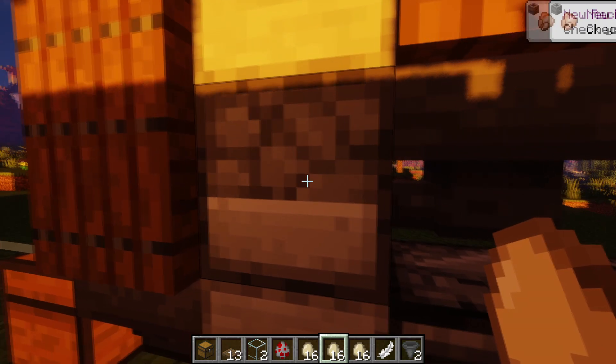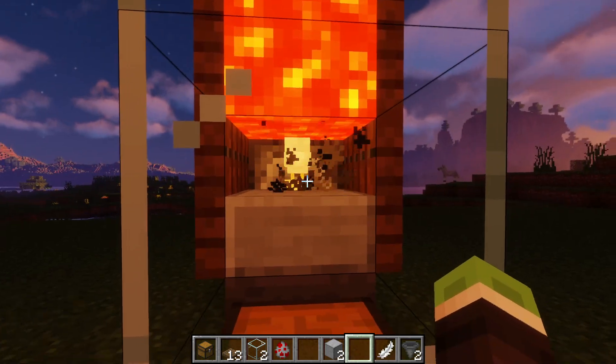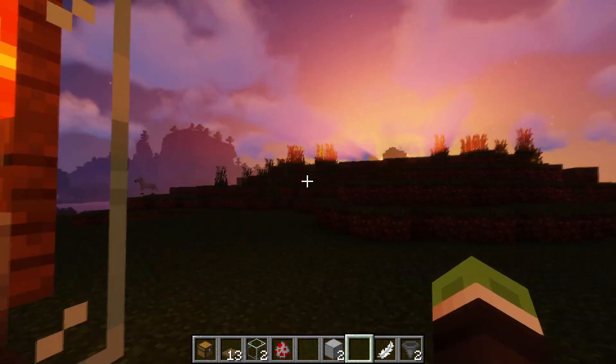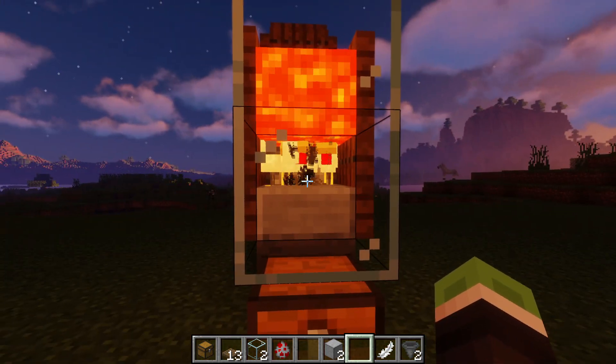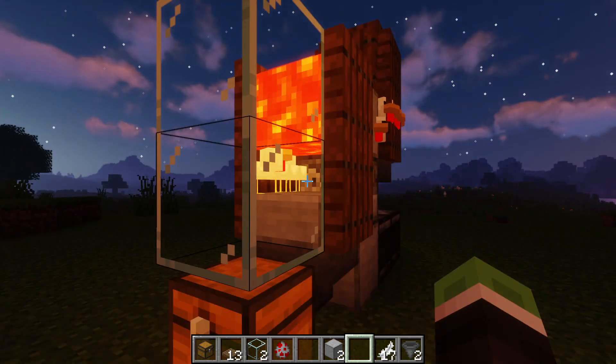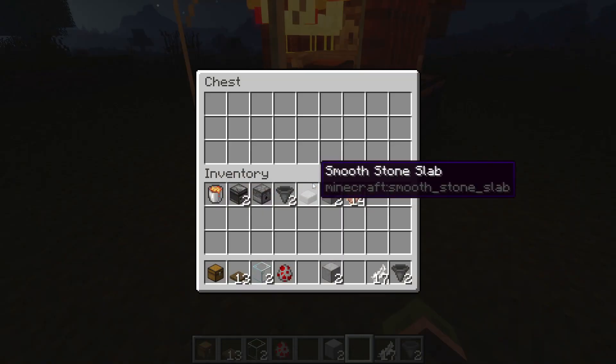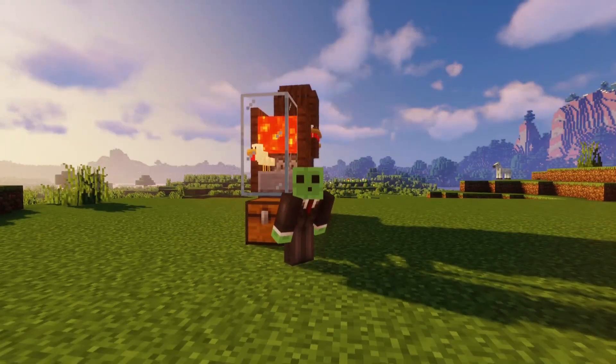The hopper sends eggs into the dispenser, and when that happens the redstone observers push the eggs into the little room where chickens will spawn. Because chickens are only half a block tall, baby chicks will stay on the block alive, but when they grow up their head touches the lava, they burn to death, and the items fall into the hopper and get pushed into the chest.